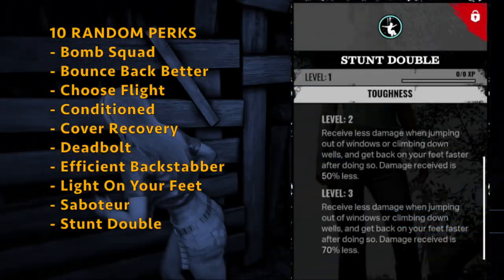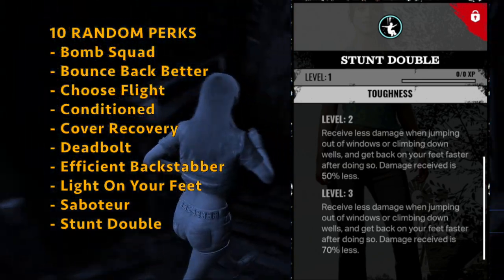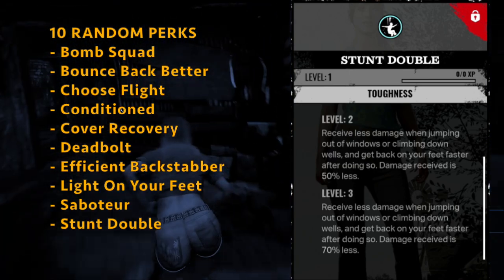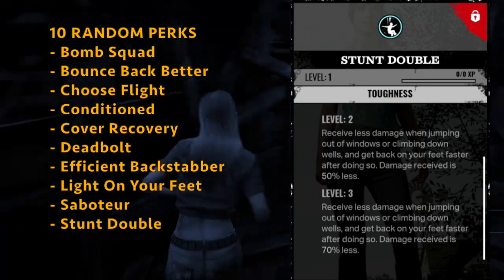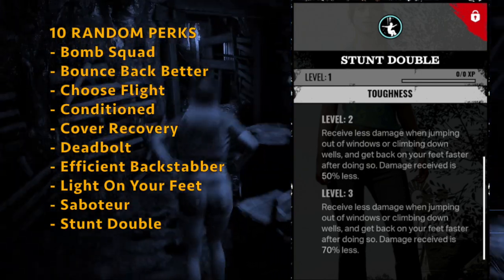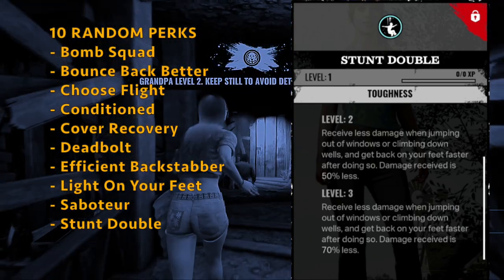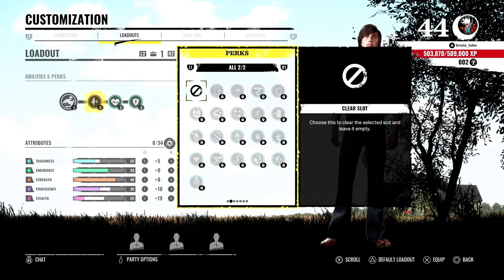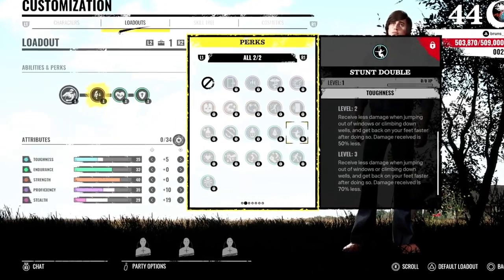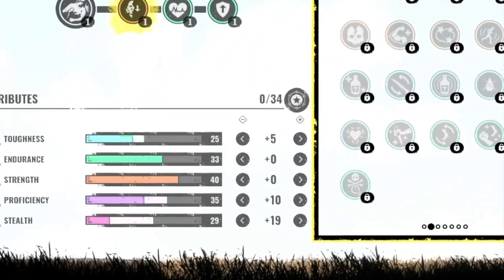And you get Stunt Double — you receive less damage when jumping out of windows or climbing down wells, and get back on your feet faster after doing so. The damage received is 70% less on level 3. This is a very good perk to use in the family house when you're going to be jumping windows, or on other maps when doing hit-and-run tactics with Grandpa. So with Leland, going this path on the tree, you're going to get 34 attribute points — one of the highest amounts you can get on a character.